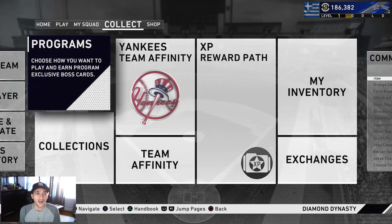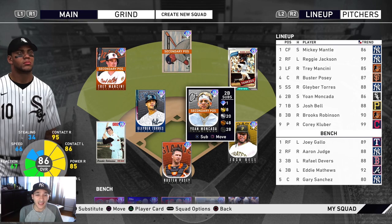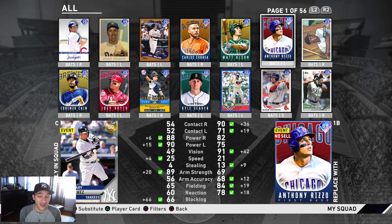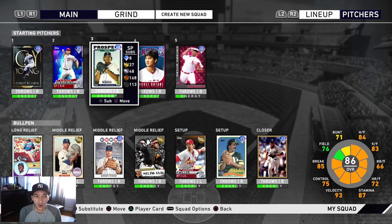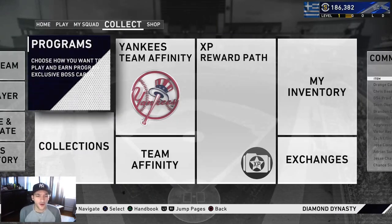I'll show you guys my squad real quick. Sandberg probably comes in at second or even third - this is our main squad right now. Not bad, we're definitely making progress. We got the Sandberg, I did pick up Duke Snider, Todd Helton, and Roy Oswalt - that's where the 80-90k stubs went. We got a lot of progress with Face of the Franchise and team affinity, so we've got a lot of cards and a lot of debuts coming. Pitching-wise: Newhouser, Oswalt, Snell. Our team's looking pretty good for no money spent.